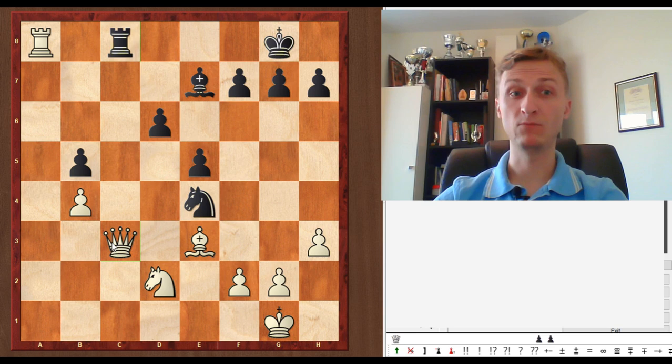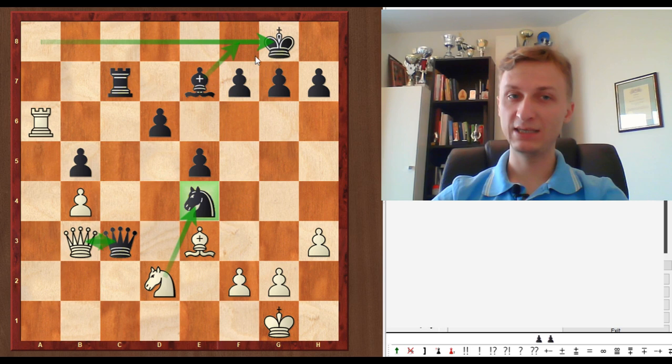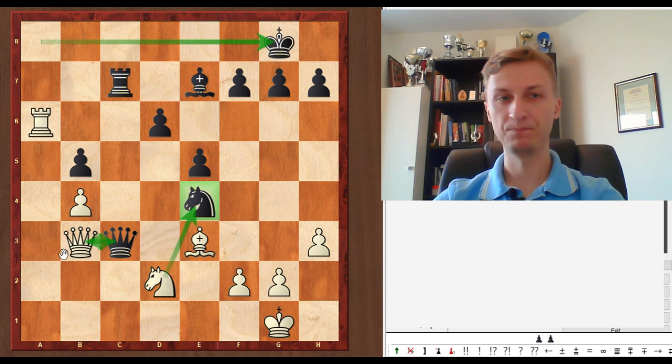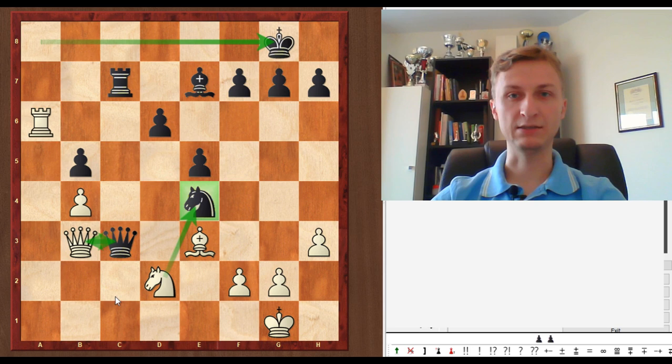Rc8 doesn't work. Ra8, Rc8, Qc3 and White is winning. But it doesn't seem to be a big problem. This is what I sometimes do when you have to figure out a tactical problem — it makes sense to point out the problems in your opponent's position, and frankly in yours as well. If I had a pawn on h2, the combination wouldn't work. White's problem is being two pawns down and the queens attacking each other. Black's problem is the Knight on e4 and the back rank problem.